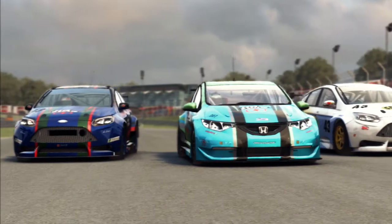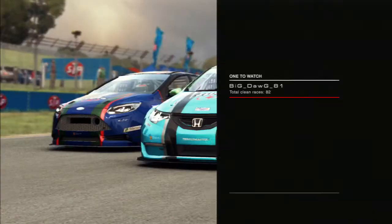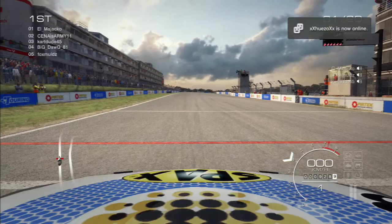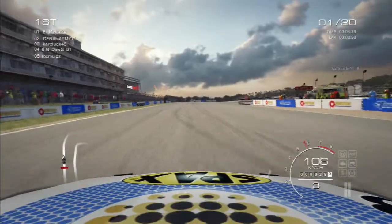Good afternoon once again, ladies and gentlemen, and welcome to the second event of the ERL Touring Car Championship. We're at Brands Hatch this time for another two races of 20 laps each. Returning this week is Big Dog, who has done a lot of racing and practice on this game, so expect him to be up the front. We'll try to emulate our success from the previous round in Bathurst. We've got the random grid pole, and that's a blessing for this first race — and off we go.